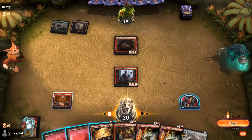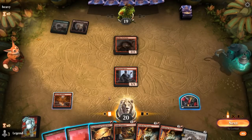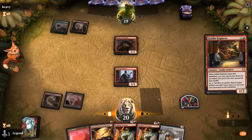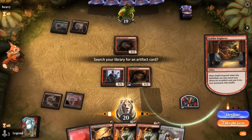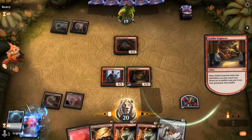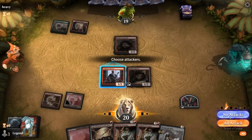Scrapwork Mutt doesn't have anything exciting to discard, so I think Engineer for Portal — as opposed to Grass, although if I get Grass we can be attacking for 10 next turn, which is kind of fun. Let's go for it. I may regret this, but it's definitely the more exciting play.